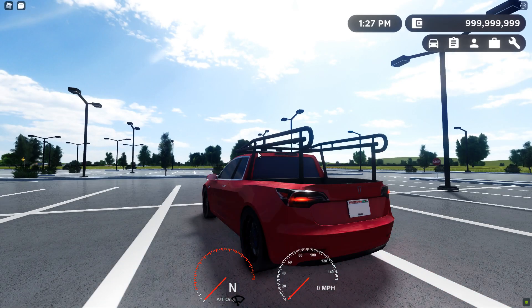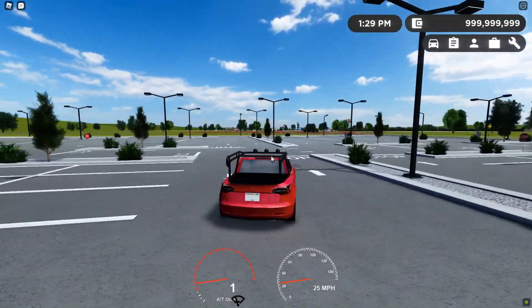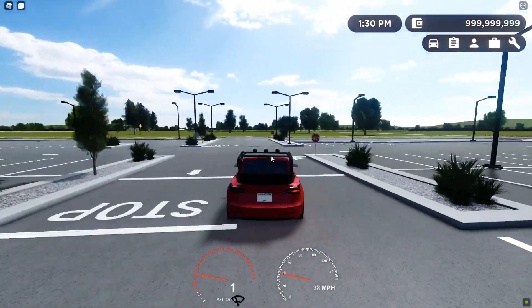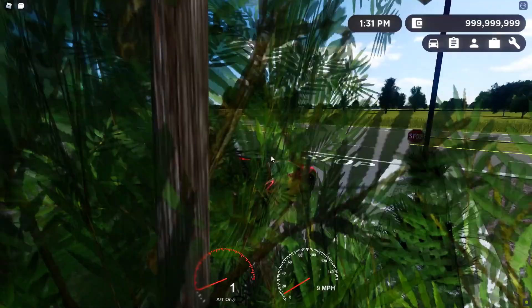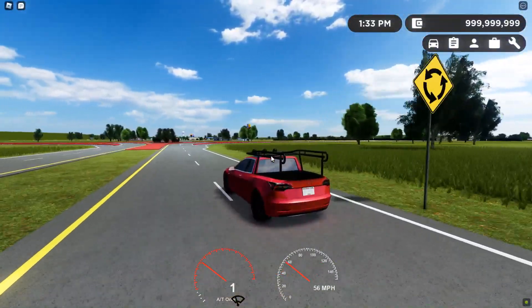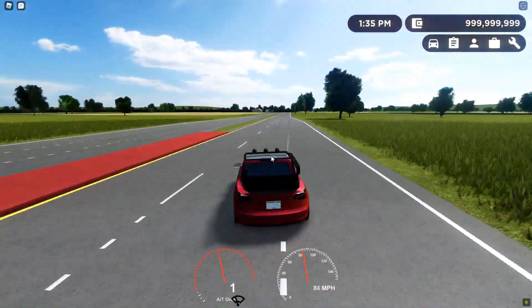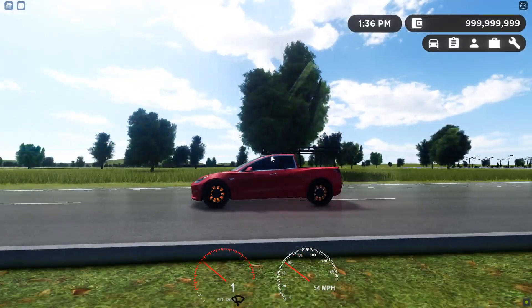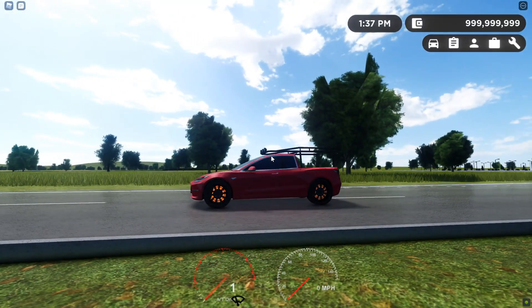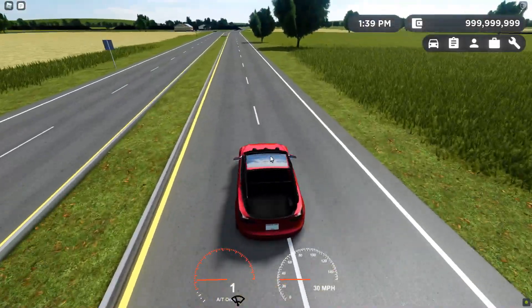I do like the car — let's take it for a quick drive and test out the speed. The car handles pretty similar to the Tesla Model 3 in the game. One thing to showcase in this version of Greenville: if you slam the brakes, watch the rims — they actually heat up and glow, which is pretty cool.